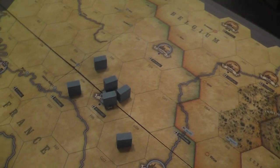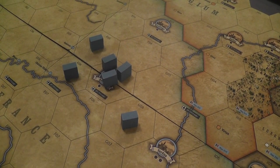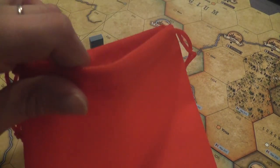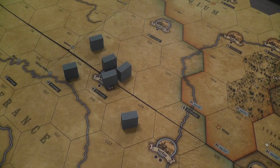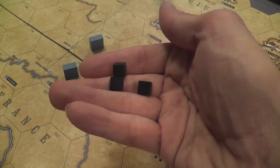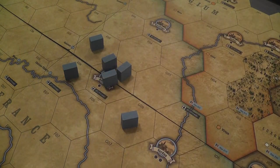I realize I neglected an important element, which is the Eastern Front. That happens before you look into economic maintenance, manpower deployment, economic points, etc. The Eastern Front is abstracted but it works well, and it is resolved in a Euro-gamey looking fashion with a bag. This time the bag receives black cubes representing the forces the Central Powers are committing to the Eastern Front, and red cubes representing the Russians, who are a non-playing party.